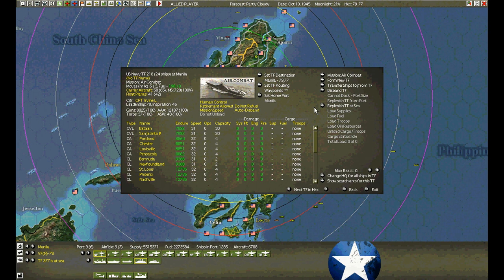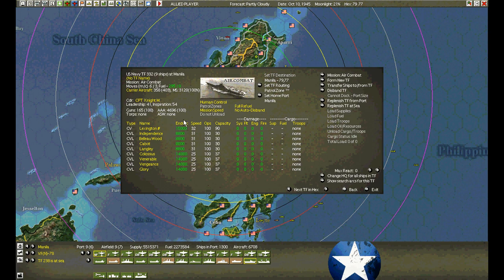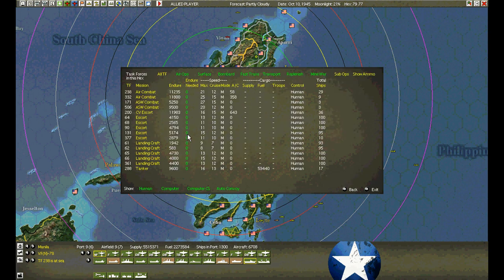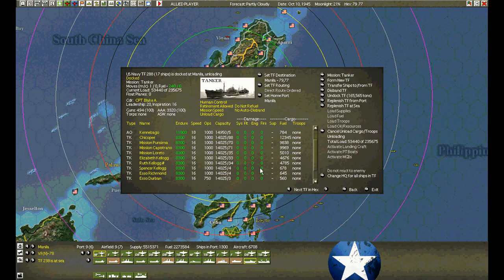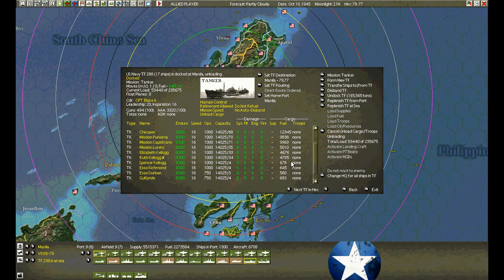Air combat group — we're going to replenish at sea, disband. This is the battleship group, this is the carrier group. I think that's all there is. Let's see how much is left here — they tie up the dock trying to unload this amount. I'm going to leave it here.